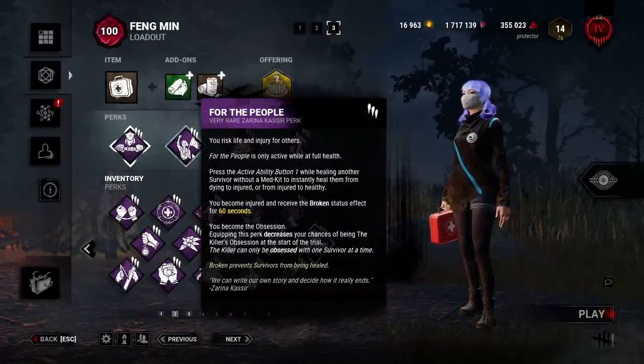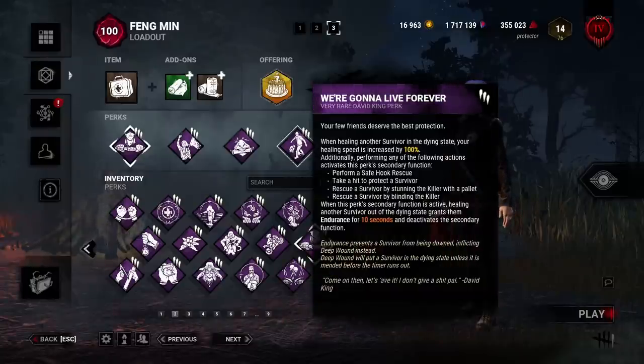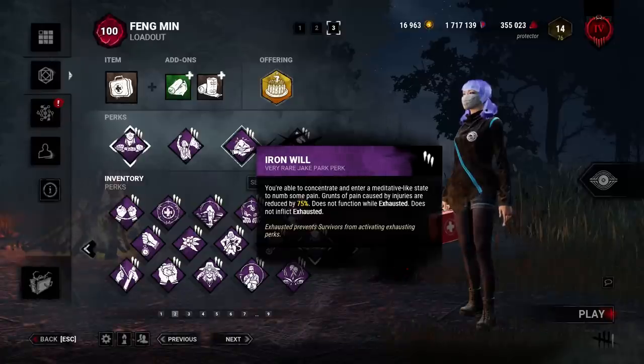No matter who gets hit, we're both safe. On top of that I got Wriggle Forever as well, so if I don't want to go broken status effect — maybe the killer is a bit far away — I can just super fast pick them up with Wriggle Forever, double the speed. And then because I'm going to be hurt a lot of the time because of this build, I got Iron Will to be really quiet as well.